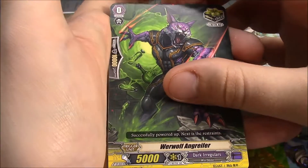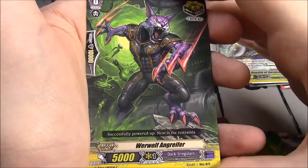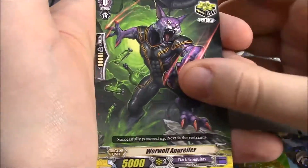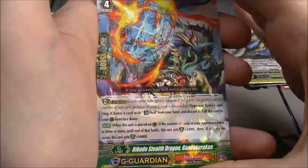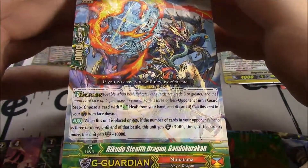Werewolf Angrefer — and werewolf. Critical Trigger from Dark Irregulars. Recruiter: a Stealth Dragon Gondokurakan — Nubatama. When the unit is placed on Guardian Circle, if the number of cards in your opponent's hand is 3 or more, until end of battle the unit gains 5k; then if it is 6 or more, the unit gains 10k. So not a 20k shield, more like 15k.